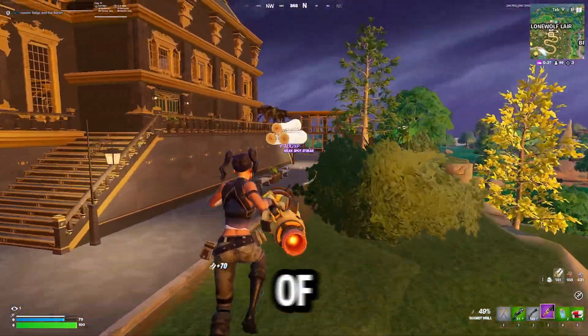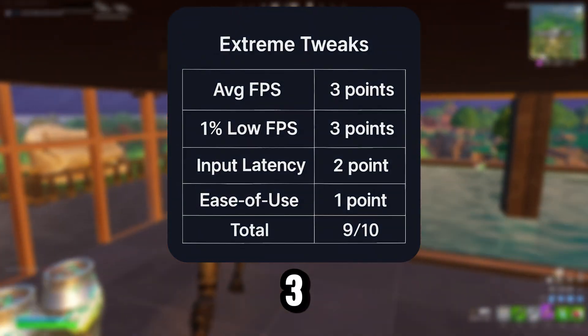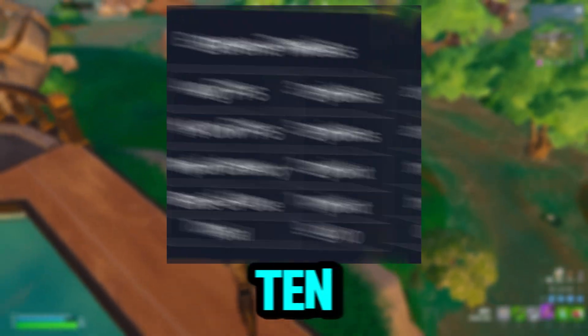Here's the extreme panel score out of 10: average FPS — 3, 1% low — 3, latency — 2, ease of use — 1. With the total being a 9 out of 10.